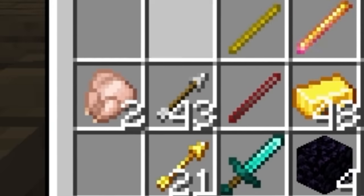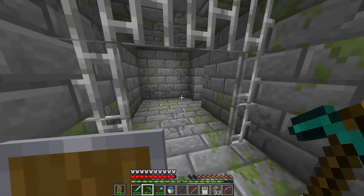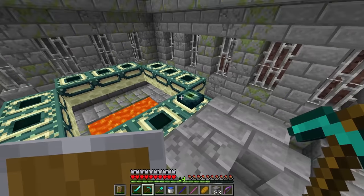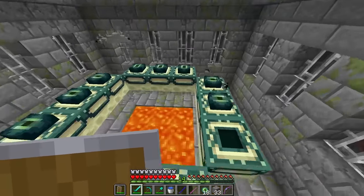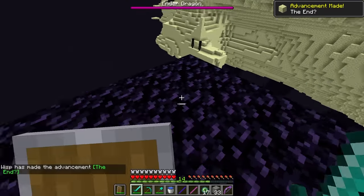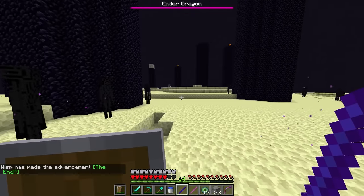We can also just craft a load of arrows - now we've got about a stack exactly. I just need to find this portal now - where is it? So many dead ends. We found it - and there are no eye events in it. There's one already in. We just place them all in because I've got so many. Boom - done. Let's just go. I didn't set my spawn - whatever, I'm going. Come on, dragon!